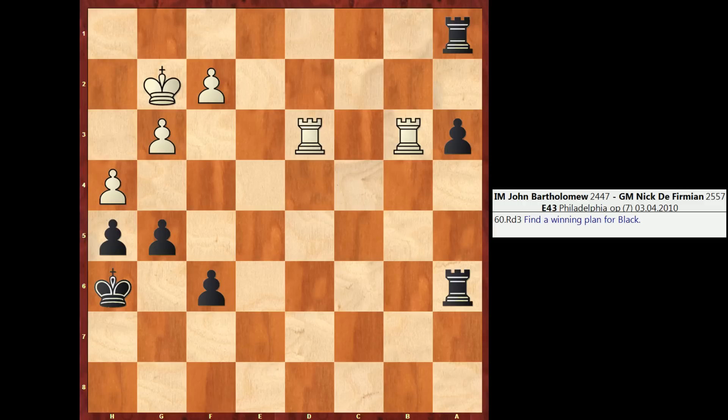So many rook endings are won via technical means. You may end up trying to grind out a small advantage and then apply some technique and slowly win the game. But in this example, Black actually wins by creating a mating attack. And the correct move, therefore, is G4, caging in the White King. We'll see why this is so strong in a bit.